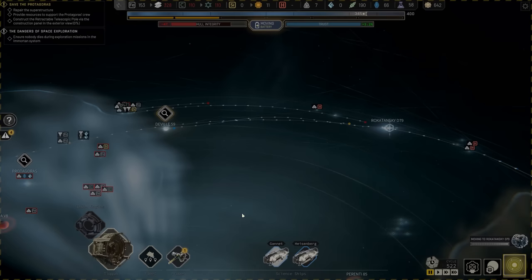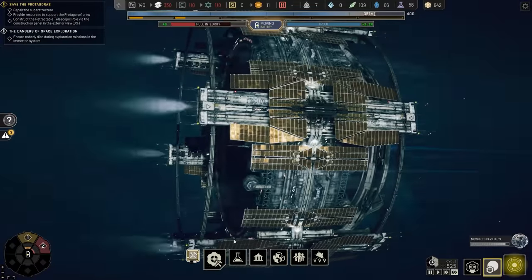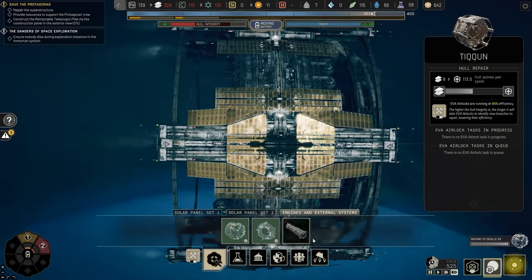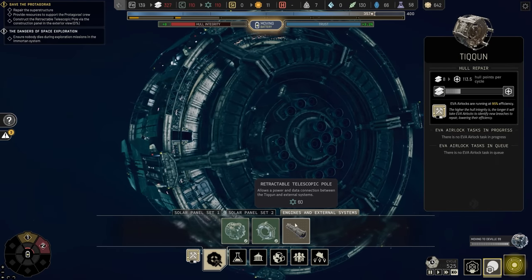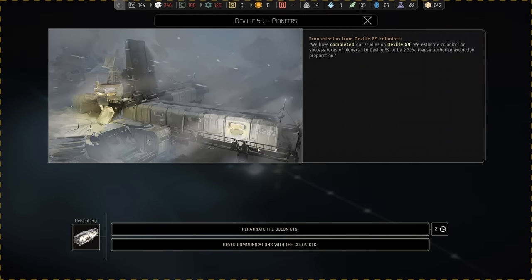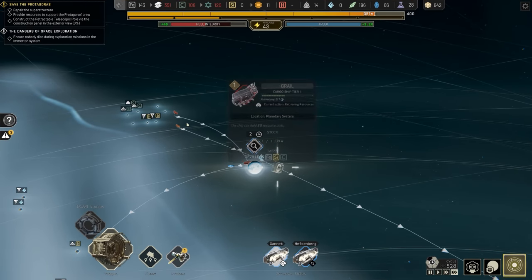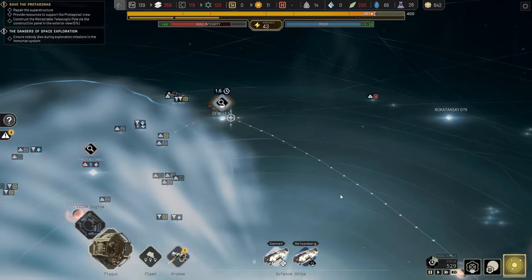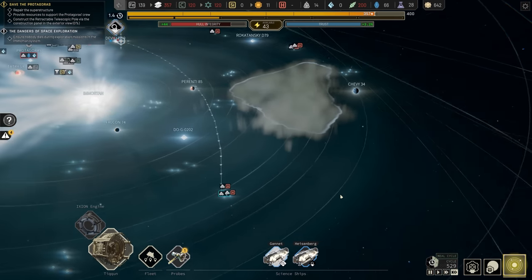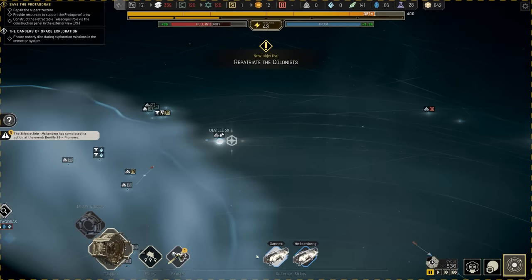Let's go ahead and move the Tycoon over to Deville. Once I get to Deville 59, I need to go to our station and build up the retractable telescopic pole — 60 polymers to get this built up, but I've got so much carbon around, who cares? On Deville 59, we should have finished all of our experiments. We can repatriate the colonists or sever communications and leave them to die. I'm not going to do that — 60 more colonists is a lot of housing, but it's fine. Those colonists will be put to good use in later chapters, so there's literally no reason to leave them behind. Just bring them back.